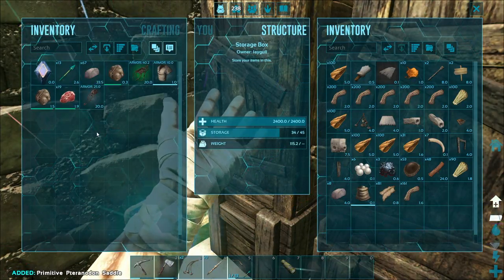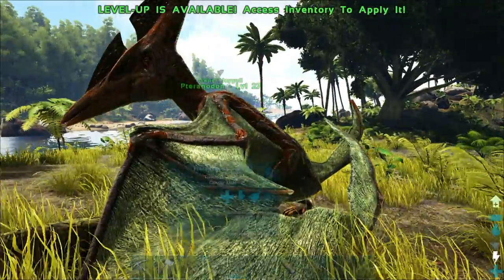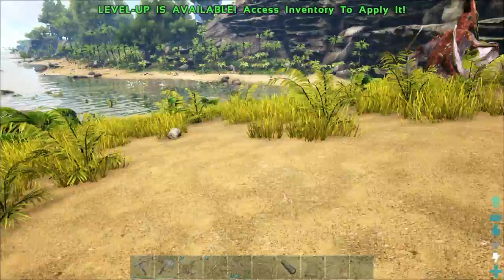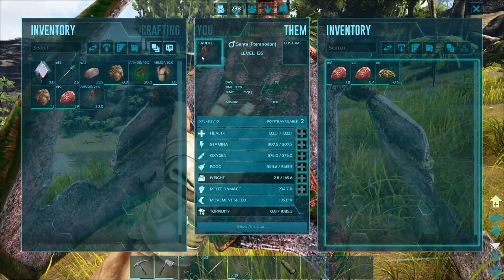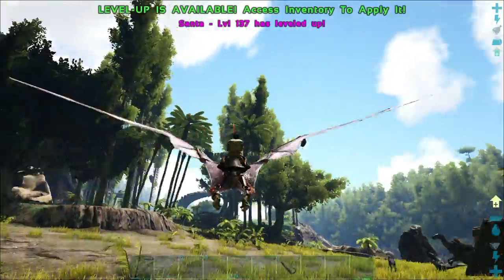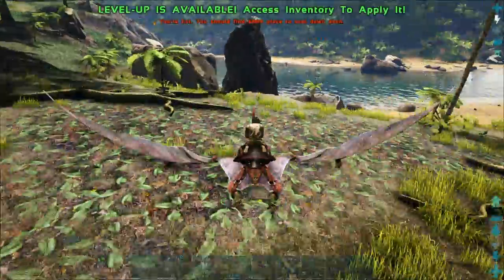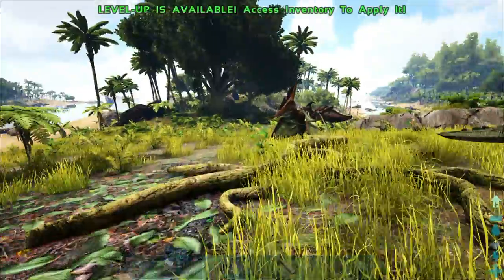I've been gathering up a little bit of poop so far. I want to go for the medium poops because they're going to tame it up faster, better, stronger — all that. It's going to be super awesome. Pteranodon saddle can go on. And now check it out — I'm flying! I'm going to be able to get around so much better now. Let me gather up some more poops — hopefully big giant turds.